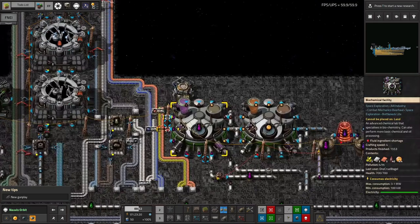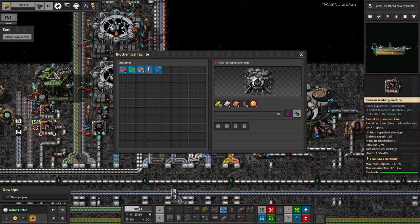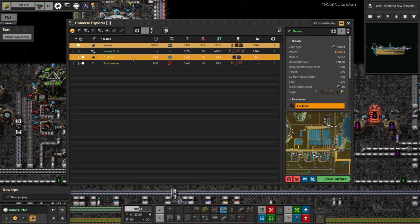Along here we're making thermofluid, which requires heavy oil. The obvious way to get heavy oil into space is barrels — barrel it up, bring it up, and unbarrel it here. So we're bringing in barrels of heavy oil and petroleum gas, unbarrelling them into the pipe systems. I didn't really want to use barrels because they're a pain, but it made the most sense compared to the alternatives.